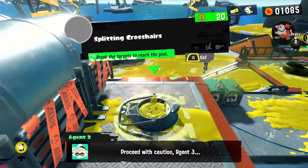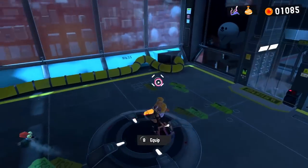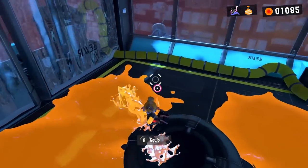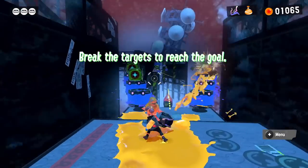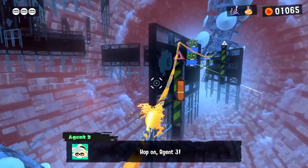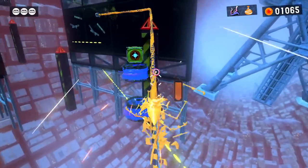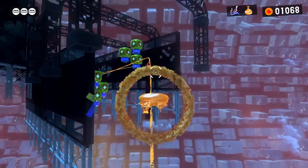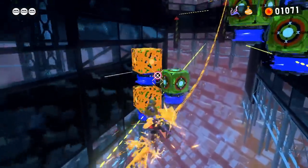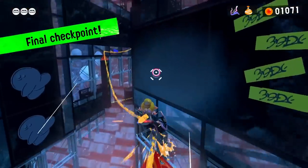'Proceed with Caution — splitting crosshairs, break the targets to reach the goal.' In this mission you will destroy targets as you progress. They want us to try the Tri-Slasher burst bomb. I need to break the targets to reach the goal. We can ride rails while splatting, which is pretty cool — I actually forgot we could do that. Jumping through these little hoops — just barely got that. The bigger ones take a bit more to break. Got all six of them — checkpoint. Final checkpoint already? That was fast.